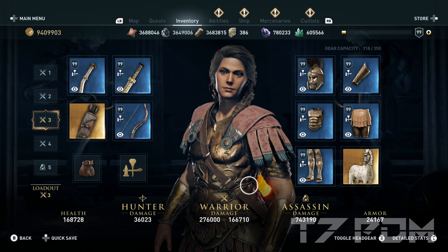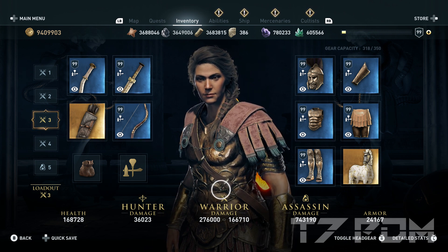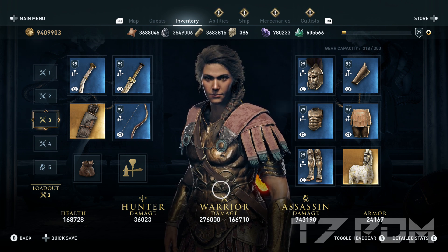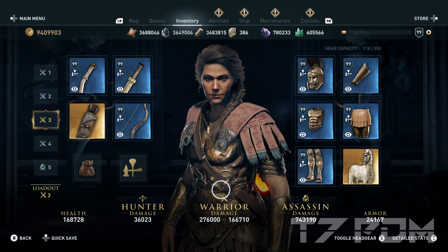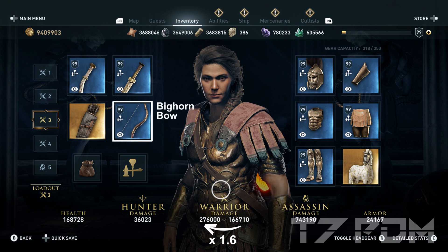Let's check out the build. In the all-rare version we have 276,000 warrior damage and 740,000 assassin damage, which is just as high as the best epic builds and higher than every legendary build I ever made. The big combo fits great into a rare build because it is a rare item itself. It doubles all your warrior damage by a factor of 1.6 by adding its 6,495 DPS to your left melee weapon. The big combo is a glitched item and the only item that does this trick — if you haven't already, definitely use your 200 free credits to get it.